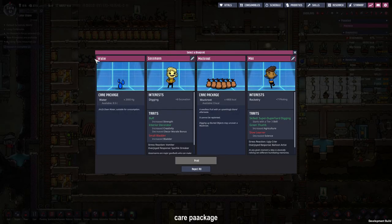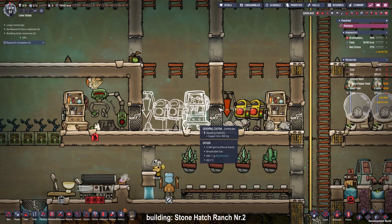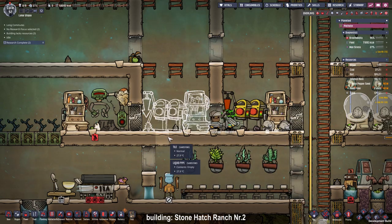For the next blueprint we got water, muckroot, Max, and Gossman. Max is a pilot which could come in handy but he's a slow learner. Gossman is great at excavating and also buff. The water could be useful for cooling, and the muckroot is only 4,800 calories while we already have 68,000, so I'm thinking of taking the water. We now have so many stone hatchlings, stone hatches, and eggs that we need to start up a second farm.